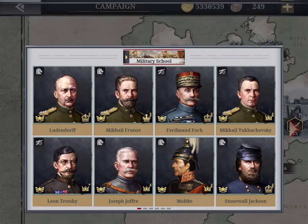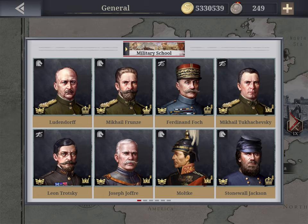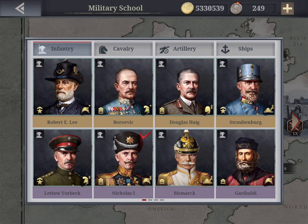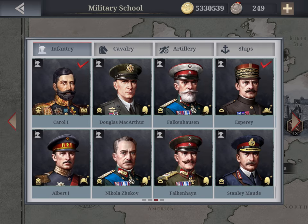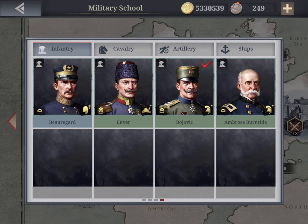Going back to generals — if you click here you access your general dashboard, and if you want to buy more you go to the Military School. When you buy a general, they are divided into various tiers: gold (tier 1), purple (tier 2), blue (tier 3), and green — which are really the weakest.